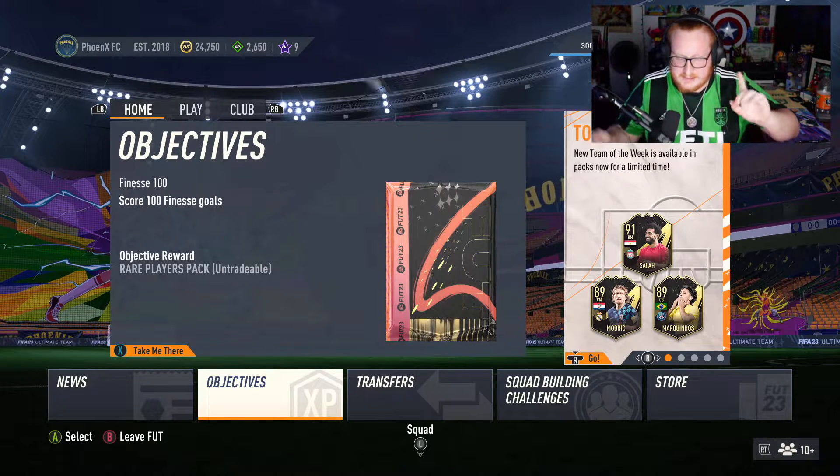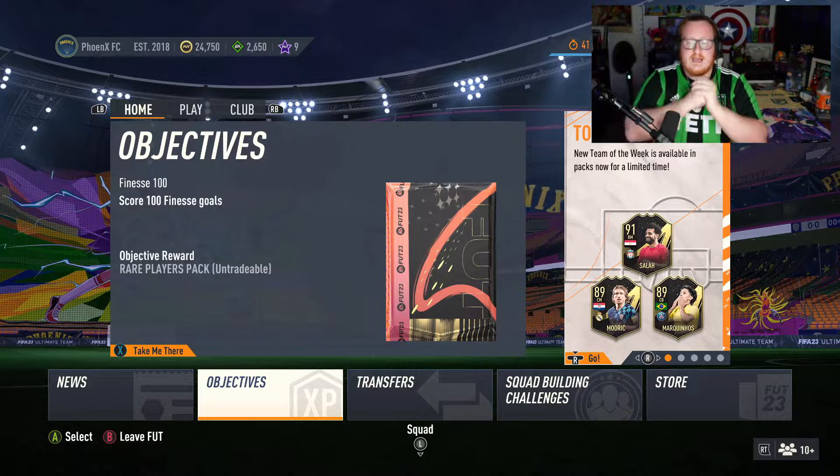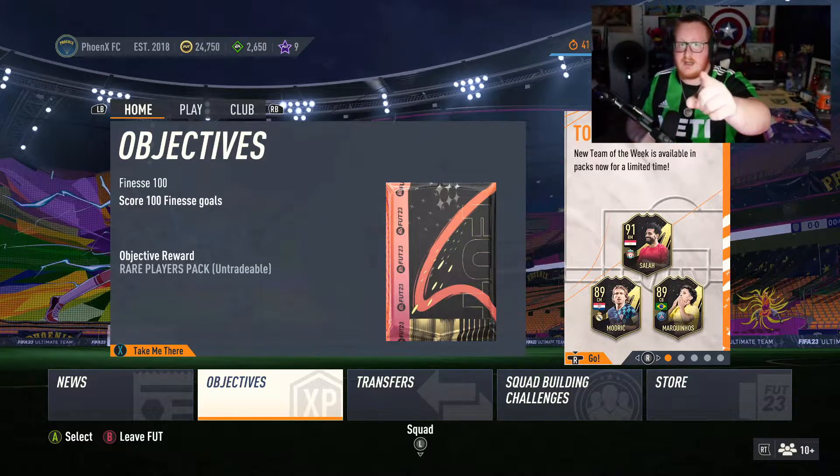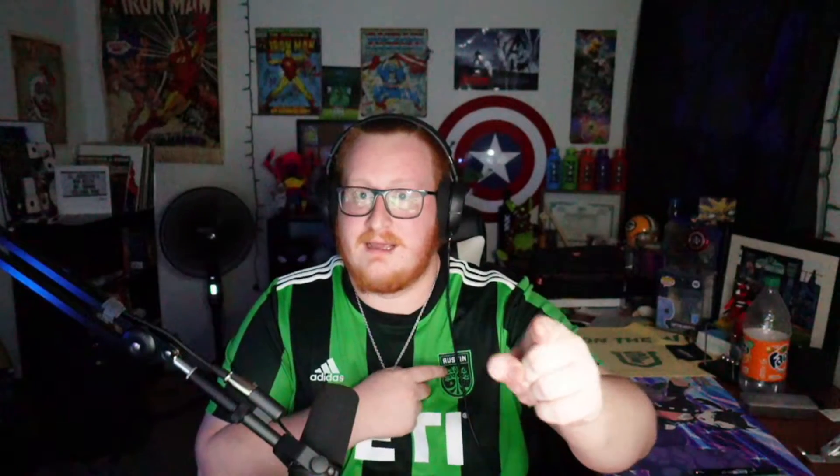But the first thing we really need to do is take a look at the squad. There is a little bit of first owners in here, but I have to admit, a lot of this is bought, not packed. There is one player that is packed, which I'm very excited for — you'll see.